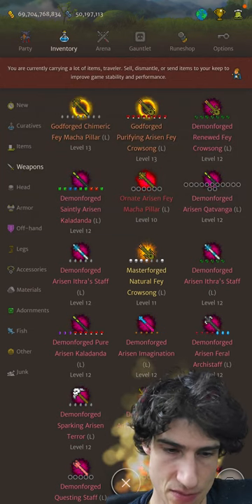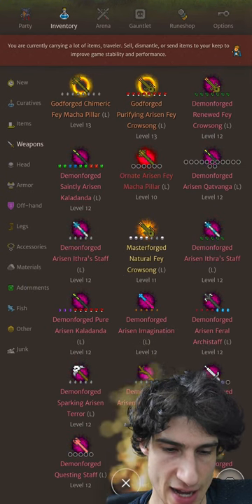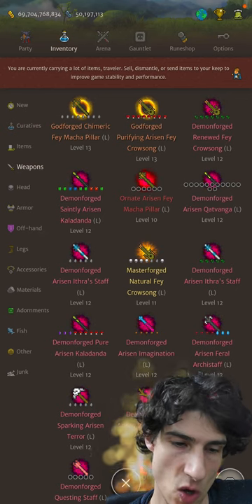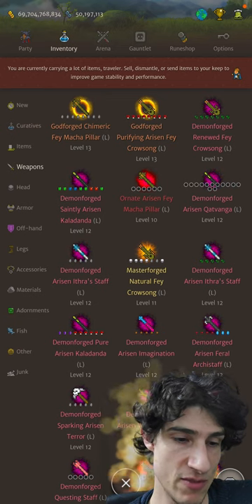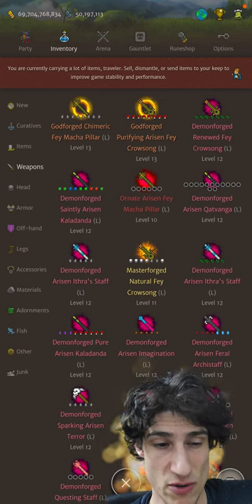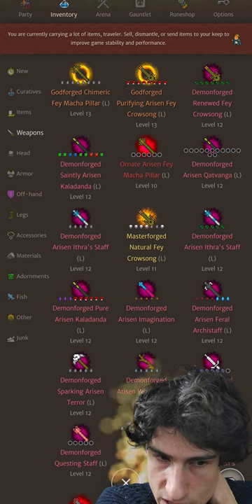Weapon-wise, if you do not have a Feral Archistaff with a base action rate, what you can consider is the Kaladanda — Arisen Kaladanda from Arisen Mammon — it has a lot of adornment slots. I would stick seven or eight Bestial Eyes in there and you get pretty much the same thing. You just kind of lose out on a bit of Ward mainly because Kaladanda's got very high magic compared to the Feral Archistaff. Of course Morrigan weapons are always nice — your magic is going to be super high.